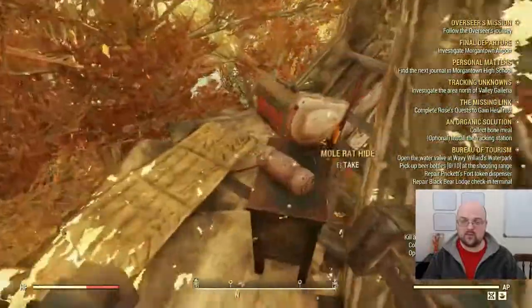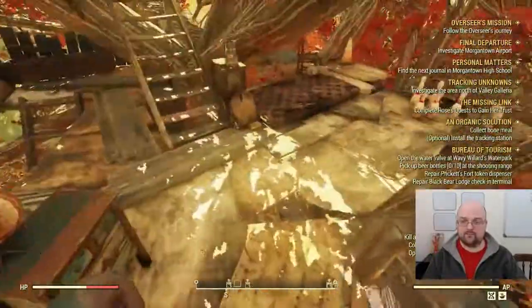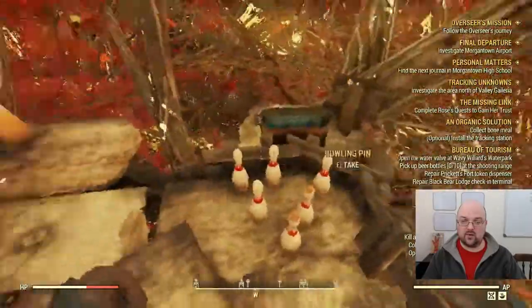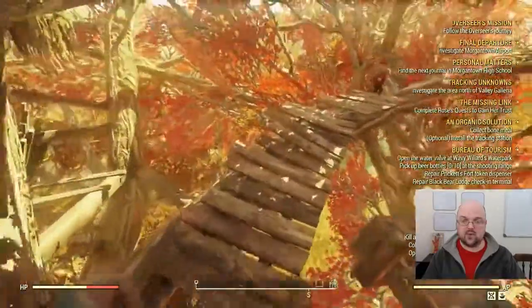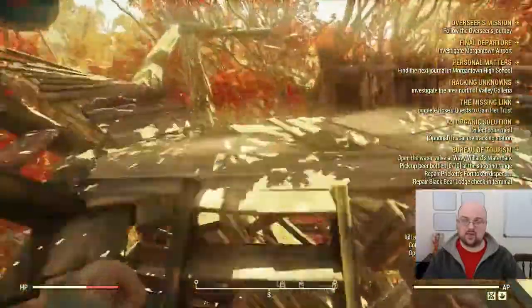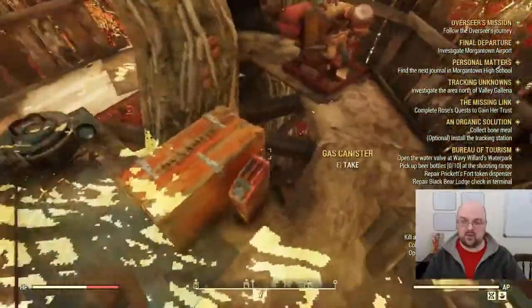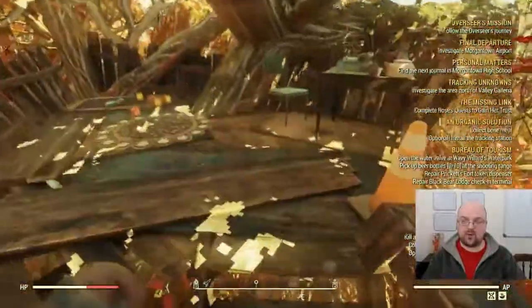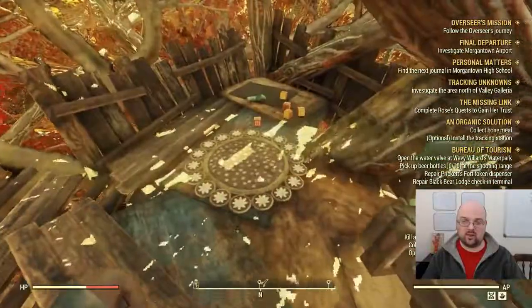As you can see there's a yao guai hide, and then that trough is empty. Here's a mole rat hide, and check the beds as well - you'll see a hide bundle there. You can also get some plastic and lead here as well if you need either one of those. There's quite a bit of plastic and lead as you make your way up through here.